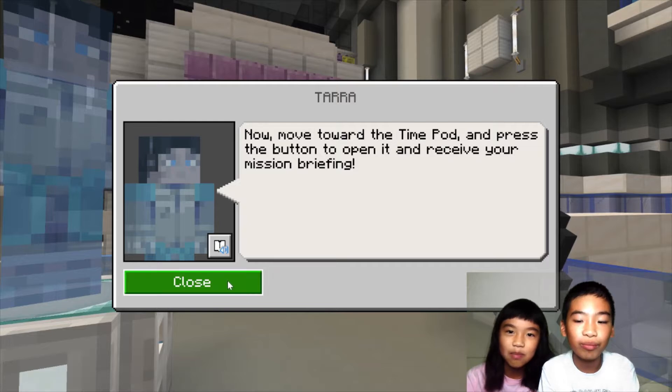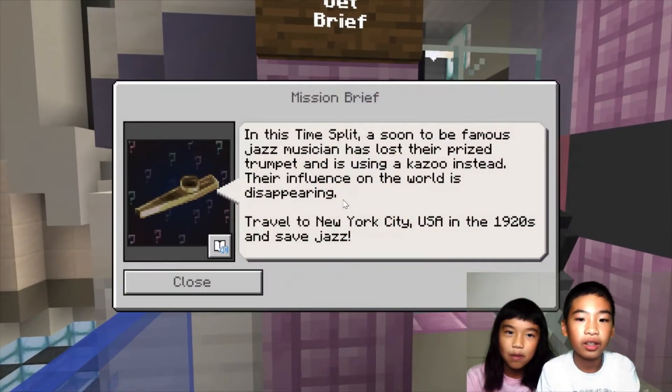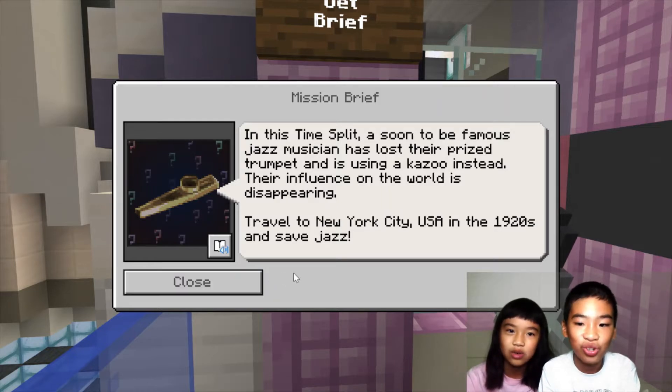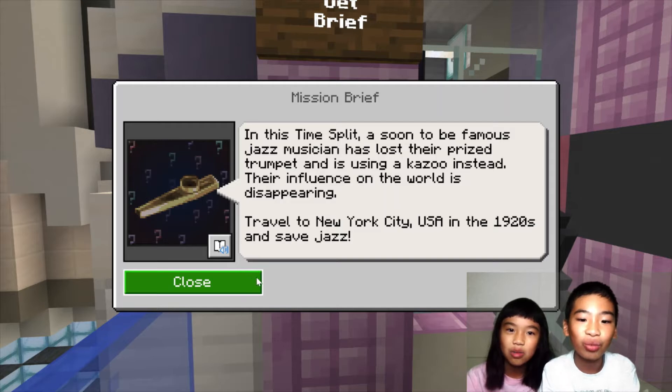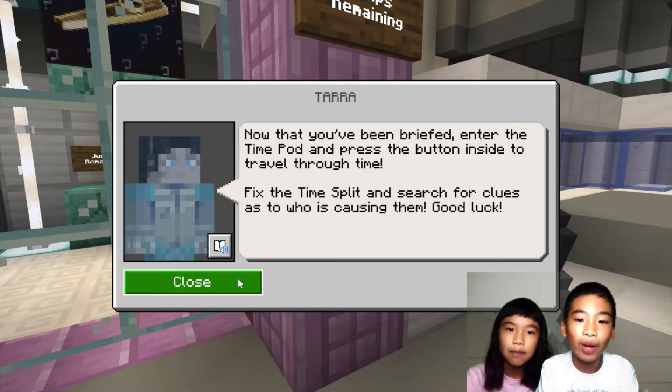Move toward the time pod and press the button to open it and receive your mission briefing. In this time split, a soon-to-be-famous jazz musician has lost their prized trumpet and is using a kazoo instead. Their influence on the world is disappearing. Travel to New York City, USA in the 1920s and save jazz! Now enter the time pod and press the button inside to travel through time. Fix the time split and search for clues as to who is causing them.